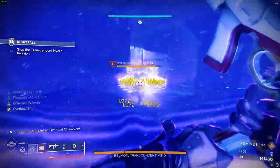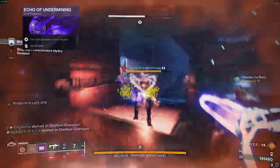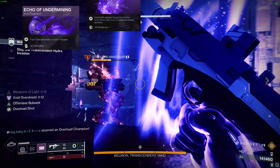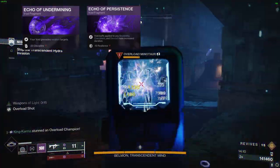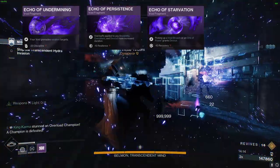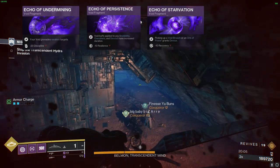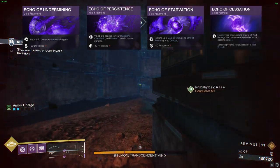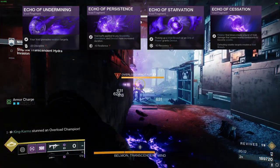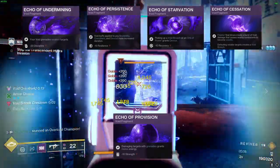Now let's talk about Fragments. We're employing Echo of Undermining, which weakens your targets, making them 20% more vulnerable to damage. We also have Echo of Persistence, guaranteeing continuous devour and overshields. Next, we're using Echo of Starvation, where picking up a Void Breach or Orb of Power grants devour. Lastly, we're incorporating Echo of Cessation primarily for the Void Breaches that can drop after defeating targets afflicted by the volatile effect. As an alternative, you can run Echo of Provision for an infinite supply of melee energy when damaging targets with your grenades.